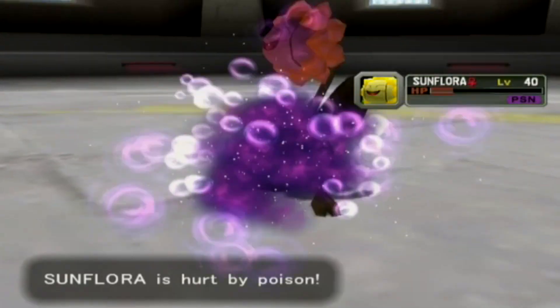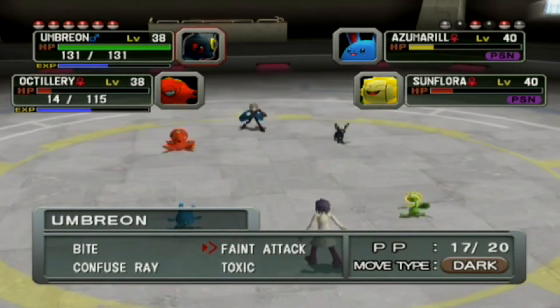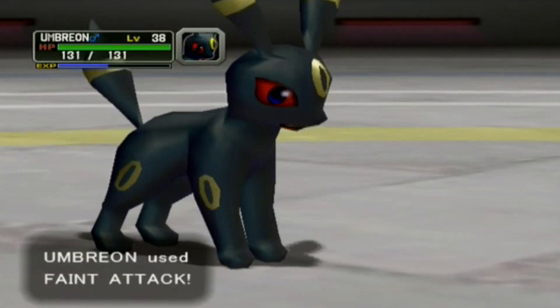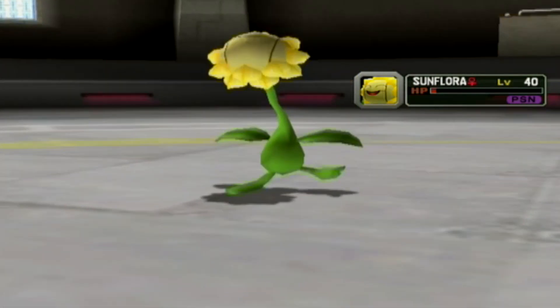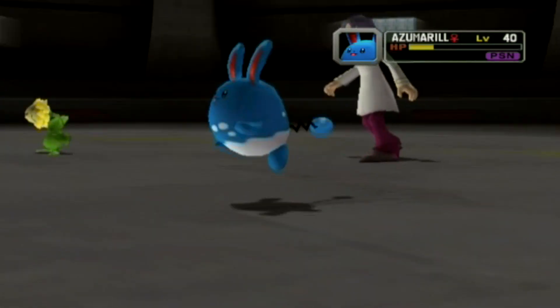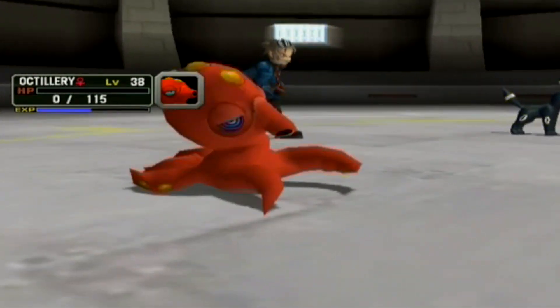Faint Attack on Sunflora and Surf on Azumarill — that should finish it off. I love how the Quick Claw keeps activating, or maybe I'm just faster. Azumarill goes down, and down goes Octillery unfortunately. At least Sunflora won't benefit from health gain anymore.